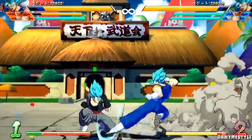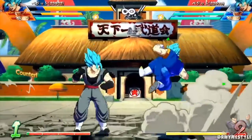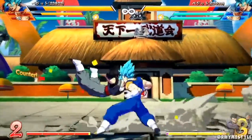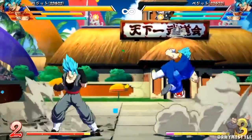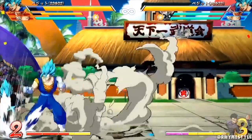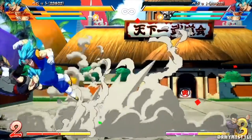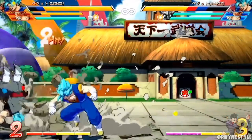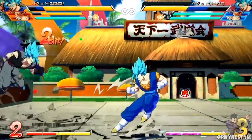We also have a normal Vegito can perform where he slides across the ground with his foot out — a very long slide. All joking aside, having a normal like this is an extremely good tool, as long as the recovery frames aren't too much of a hassle to deal with. Vegito also has this move that looks like an overhead but actually hits low. This looks like it's going to be an extremely interesting mix-up tool, probably going to be used as a last resort when trying to open up an opponent at high-level play.